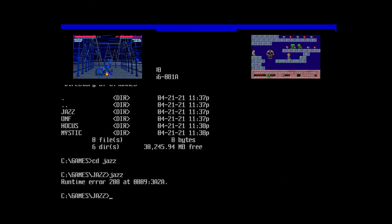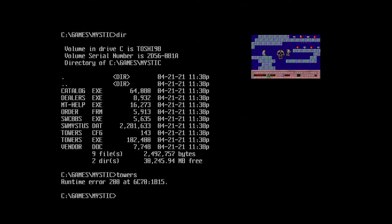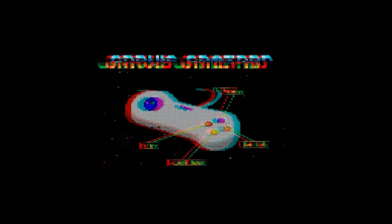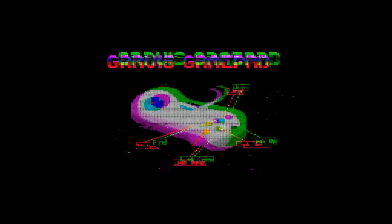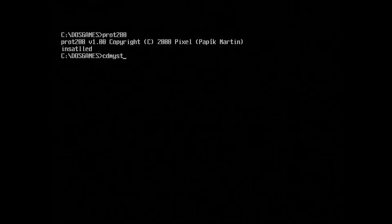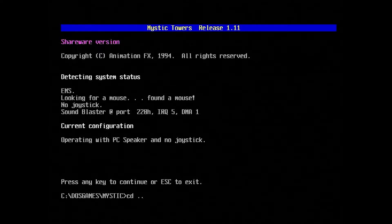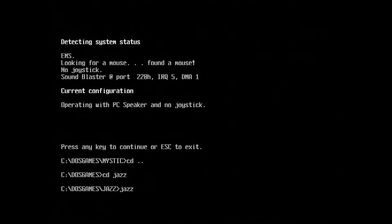I had no issues getting Hocus Pocus or One Must Fall to run, but Jazz Jackrabbit and Mystic Towers both failed with a Runtime Error 200. If you've tried running old DOS software on a faster PC running real DOS, you've probably run into this at some point. This will show up whenever you try to run software written in the Pascal language and compiled with Borland Turbo Pascal 7 on a PC faster than 200MHz, due to a faulty assembly language library called crt.asm. You can use CPU slowdown utilities to disable the L1 or L2 cache or lower the multiplier to slow your clock speed, but these can introduce other timing quirks like messing up your sound, joystick, or gamepad timing, or graphical glitches.